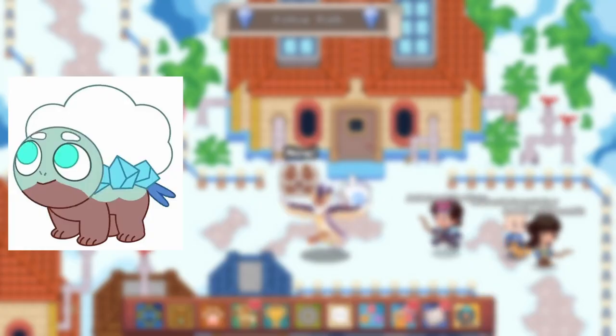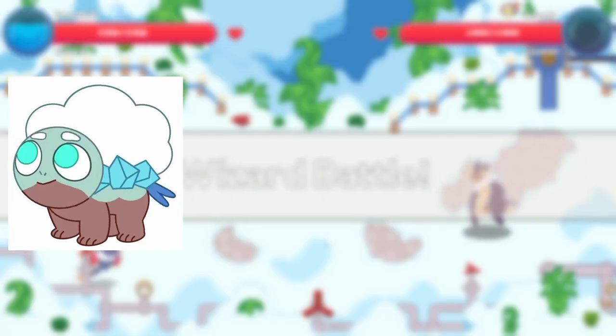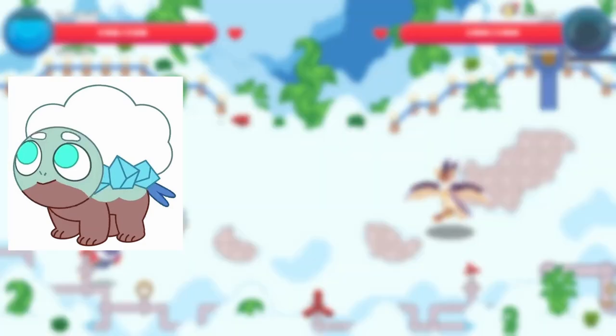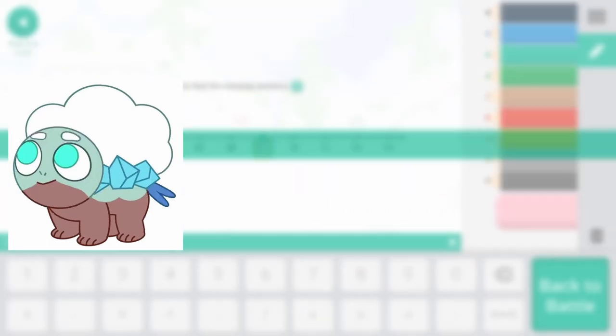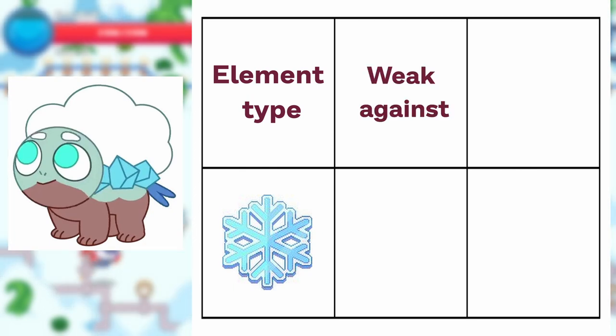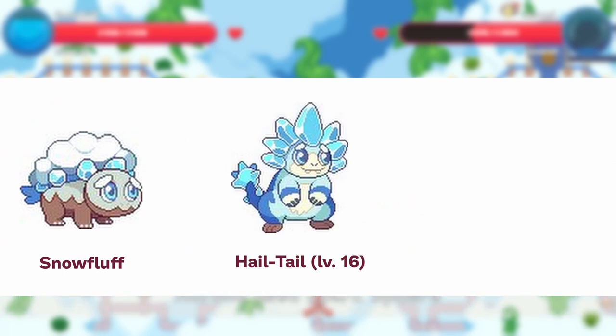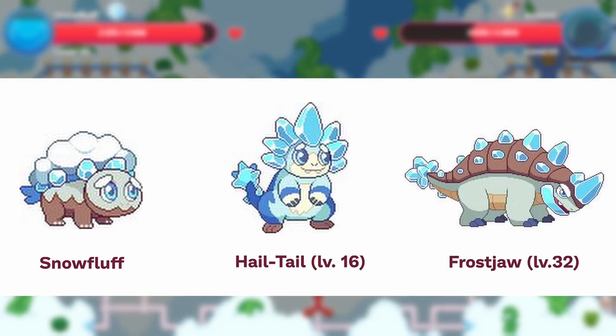And last but not least, it's Snow Fluff. Snow Fluff is an ice element pet that looks like a turtle with ice crystals coming out of its shell. They are very shy and often get mistaken for snowballs when they dig deep into the snow to rest. Ice element pets like Snow Fluff are weak against fire while being strong against storm element enemies. Snow Fluff's evolutions are Hale Tail at level 16 and Frost Draw at level 32.